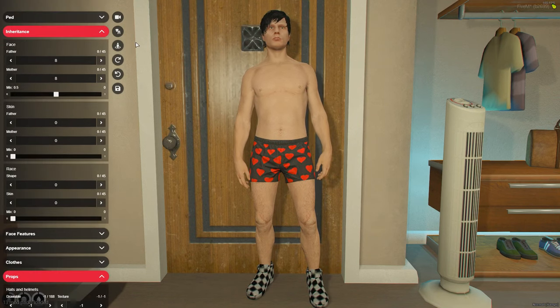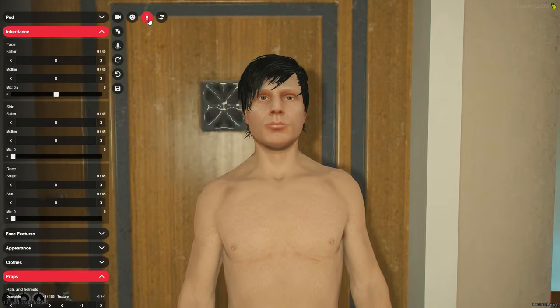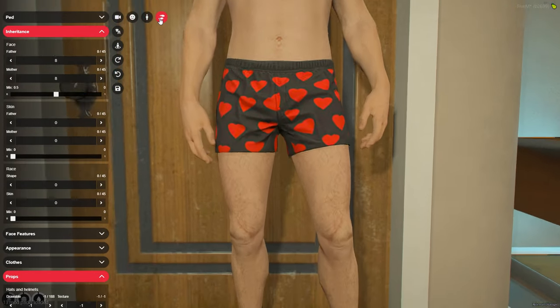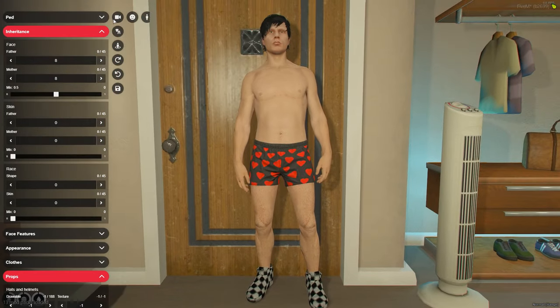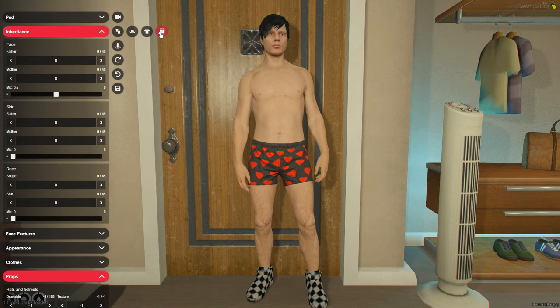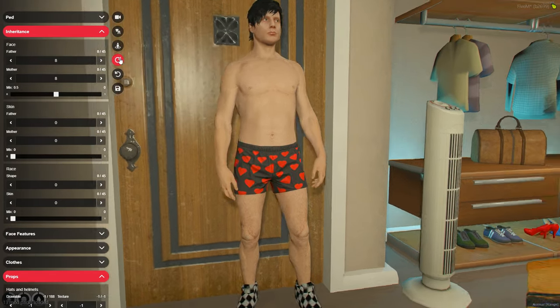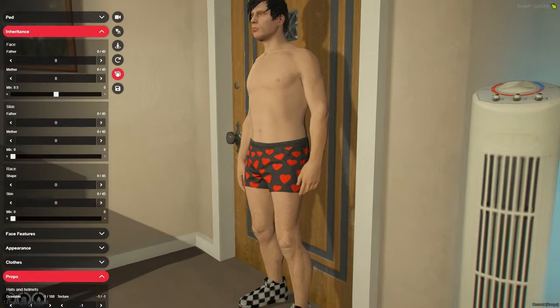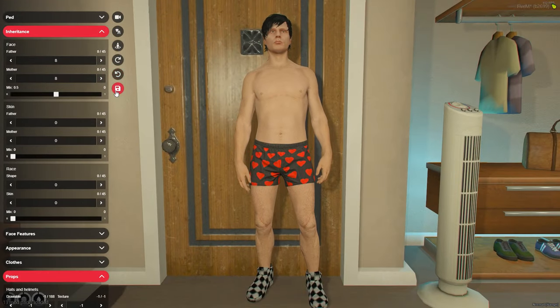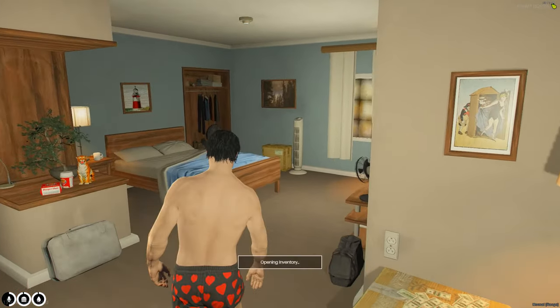Take your time and make sure you have a character you're happy with. At the top you can select different views — just the face, full body, or just your feet. You can toggle any of these on and off, remove clothing pieces you don't like, and change the viewing angle. When you're done, hit save and yes. You'll be brought into the world with a driver's license, an ID card, and your cell phone.